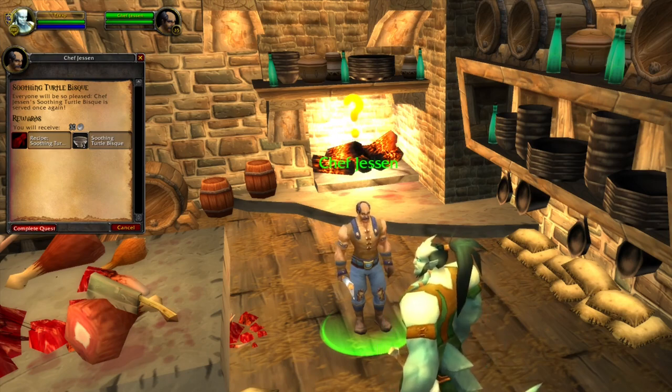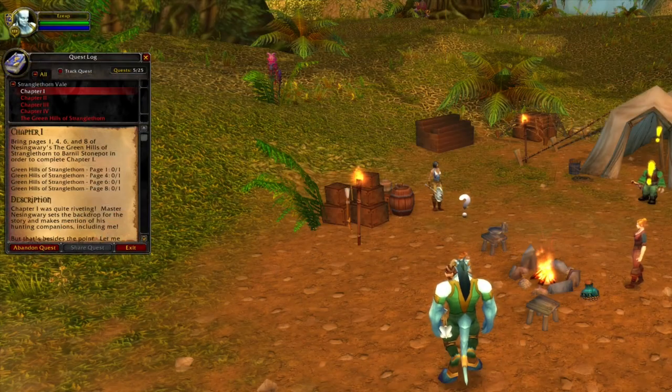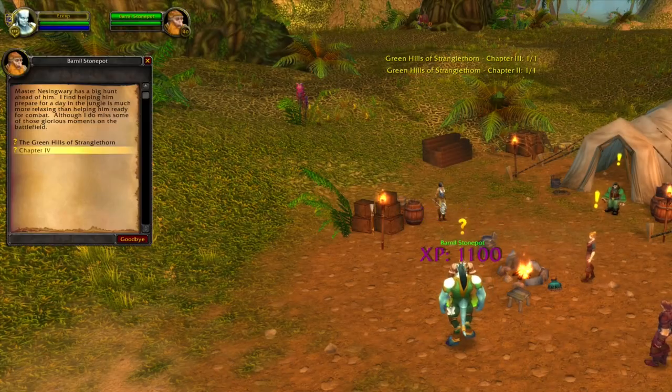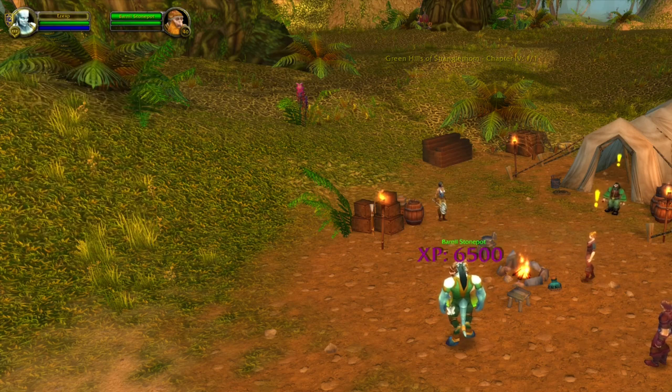You should prepare these so we can hand in this quest instantly. In Stranglethorn Vale we can collect the Green Hills of Stranglethorn. These pages are collected from all the monsters in this zone. Handing in these pages will grant you a lot of experience, especially the final part.